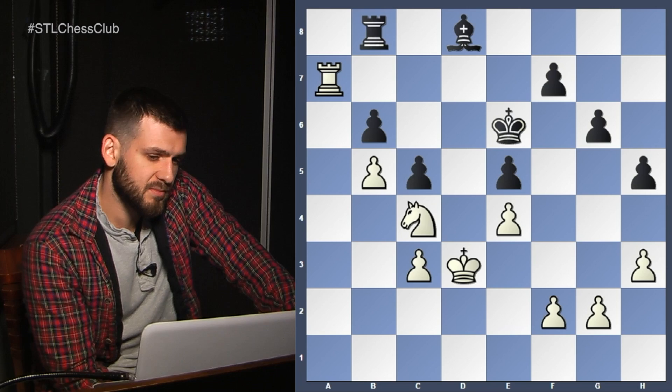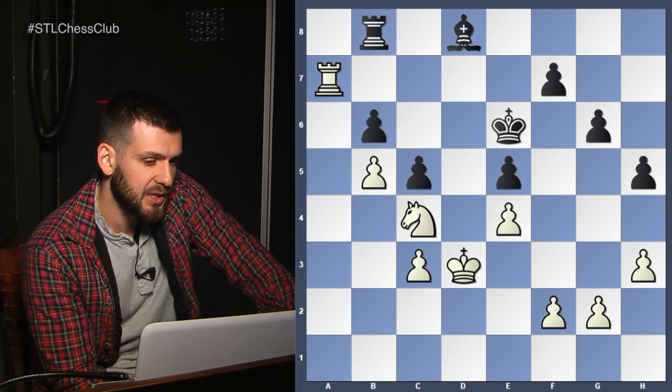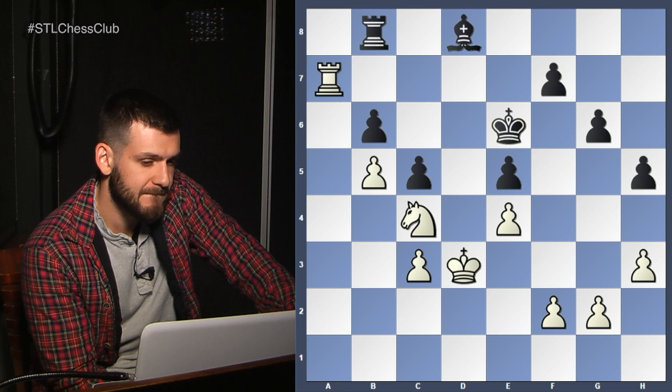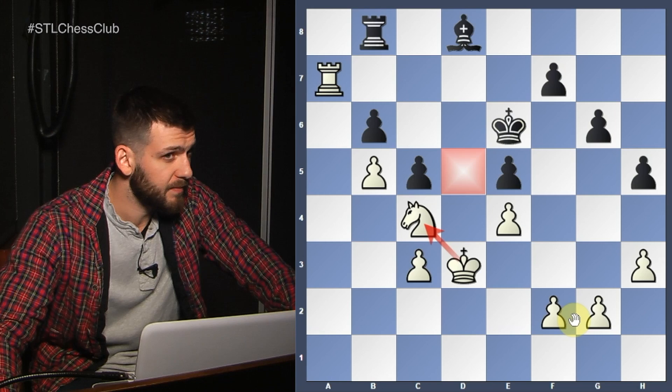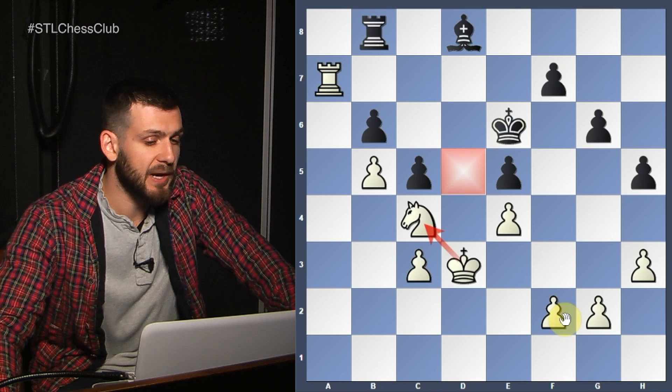The Knight is quite nicely placed on c4, but we could potentially find an even better square — d5. The central square. It keeps attacking the pawn it's currently attacking, it also looks at the dark squares on the kingside, and you're allowing the King to go to c4. That could be an idea for the future, but once again, we're not in a hurry.